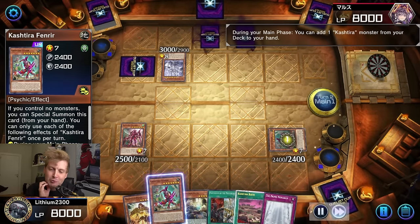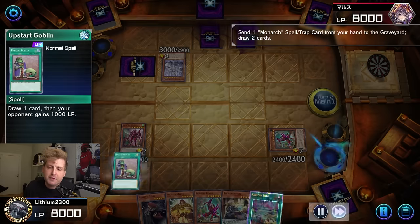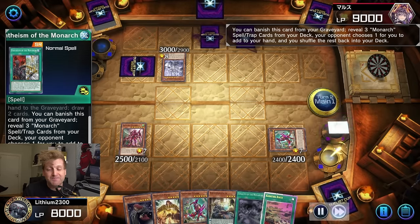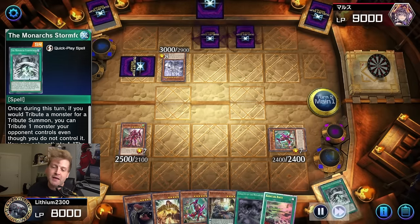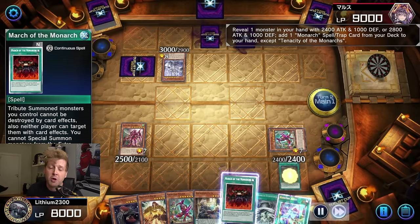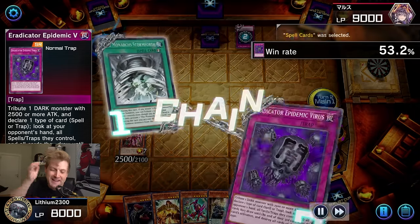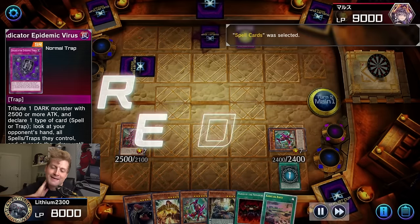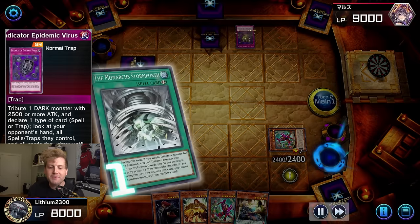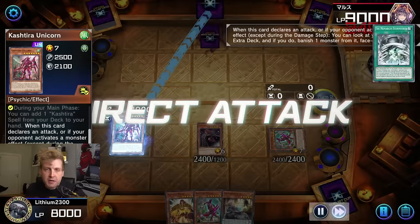Another matchup I faced multiple times in Duelist Cup is Labyrinth. Labyrinth is a hard matchup, especially when it gets grinding — but I think that counts for almost any deck. It's very hard to overcome, especially with the Furnitures. That's why I might add more Kashtira cards. At the moment I'm still running Anka Mufrid — the pendulum that's basically an Upstart.